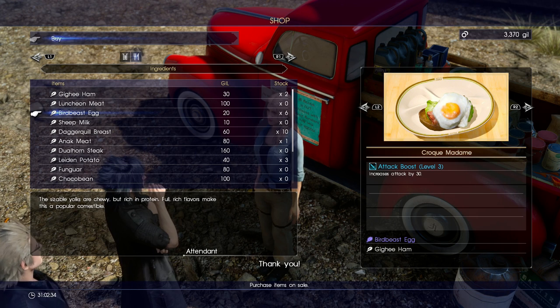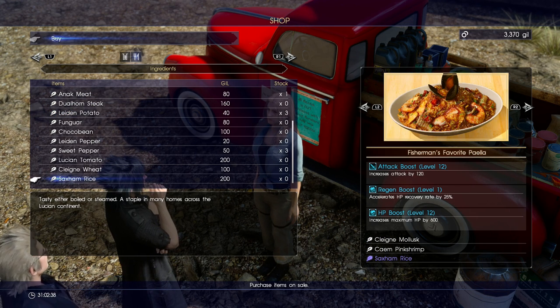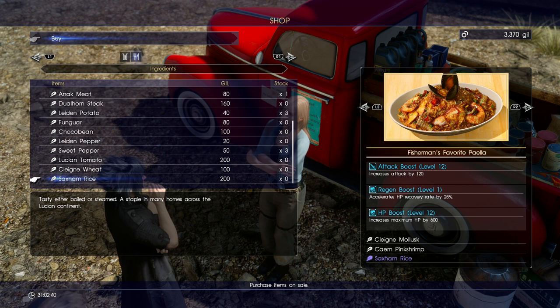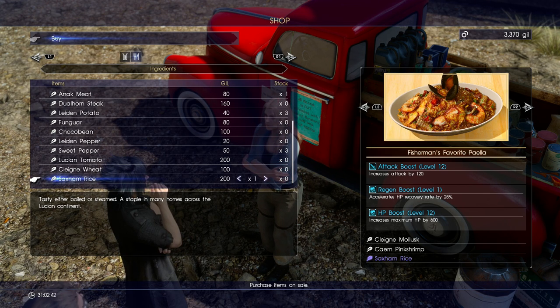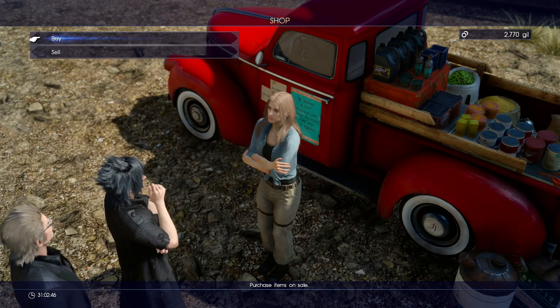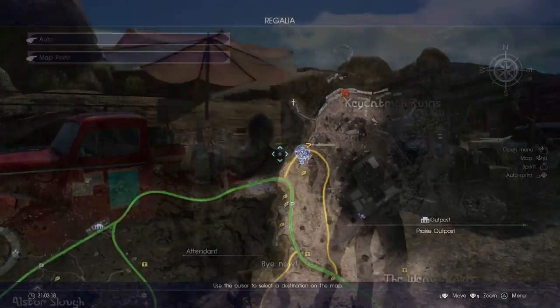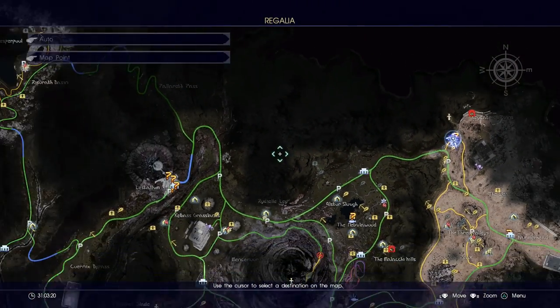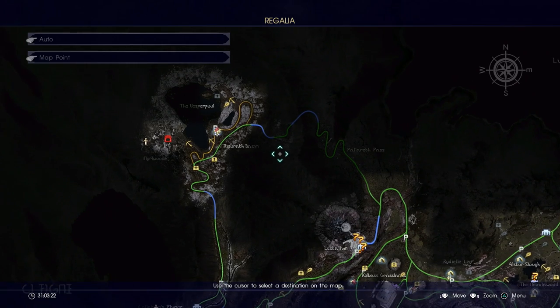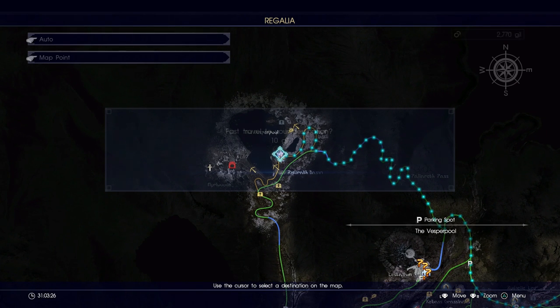Once you've gotten the two items from this lady, you're going to need to go back to your Regalia to fast travel to the next point to get the last ingredient. Once you're back on the map, go to the Vesper Pool region to fast travel there. I like fast traveling to the parking spot there.